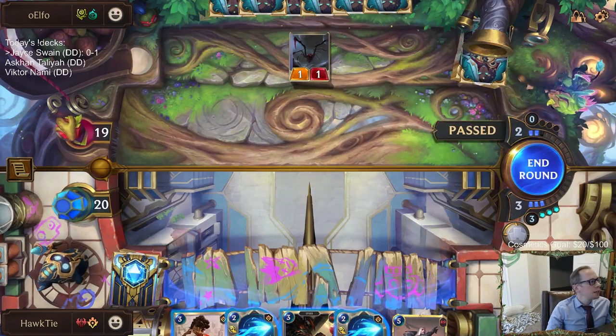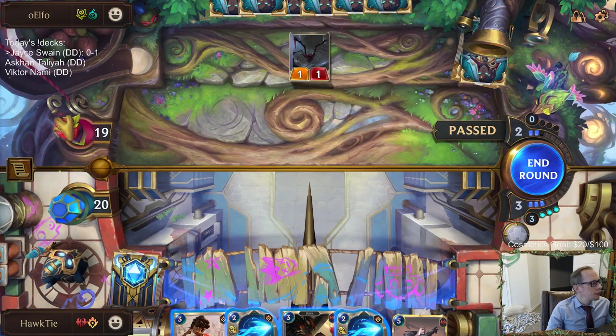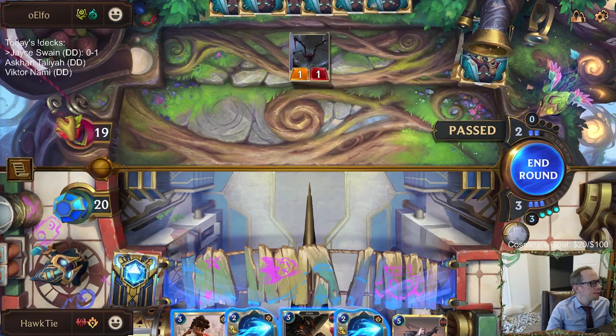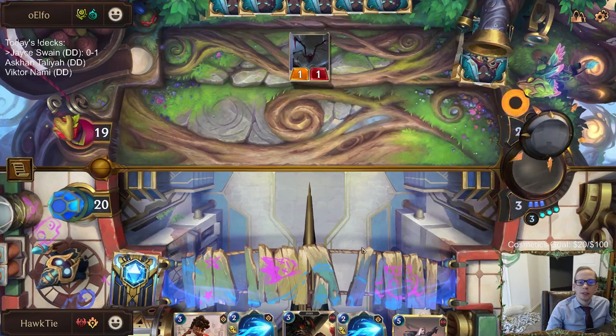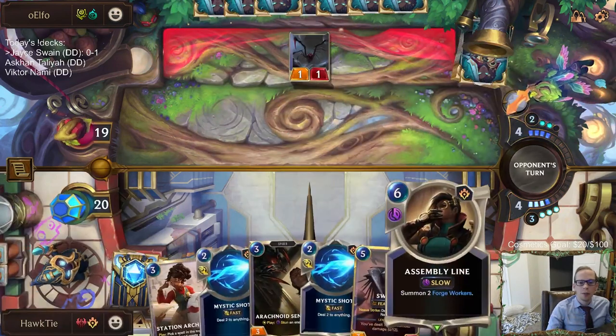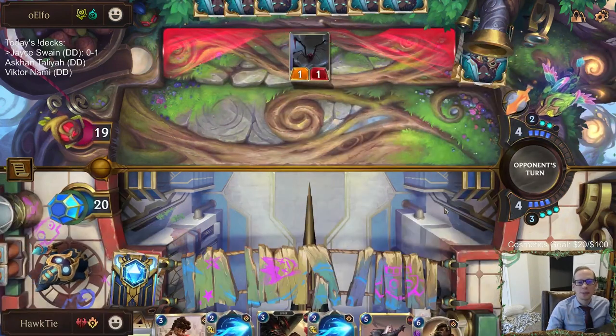We don't really have anything to play. We have the Station Archivist, but all of our three-mana-or-less spells are removal. We don't have a Time Trick or anything like that. Why couldn't we have had Assembly Line last round — that would have been perfect.